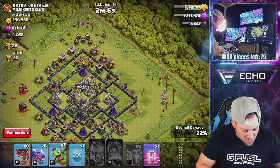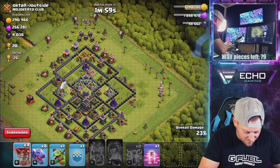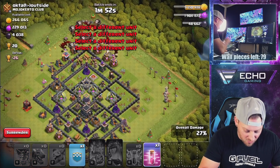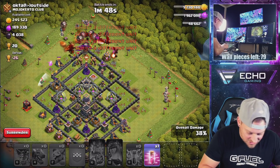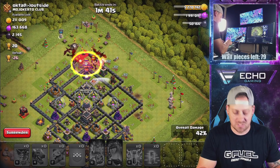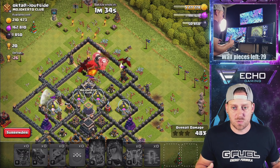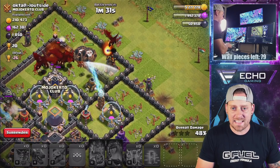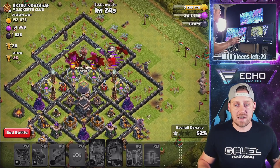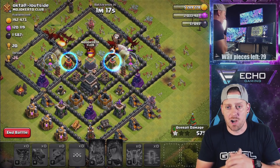We're going with a baby dragon to set the funnel and put all our dragons and balloons into this base. I think we have a good chance of getting the three star. Balloons going in behind. We have one haste spell — going with CC loons and dragons too. We're going to haste everything in right here, trying to get the dragons going ham and the balloons on top of that air defense. Nothing in the clan castle either. We have a lot of troops fighting the sweepers — air defense is going down to that dragon. But there are still air-targeting defenses and sweepers to fight.